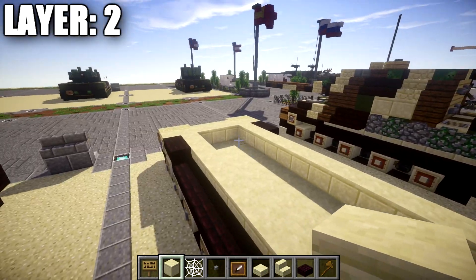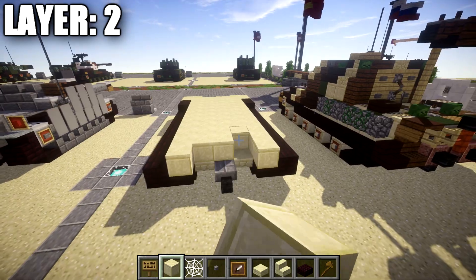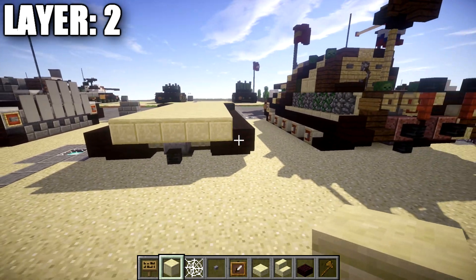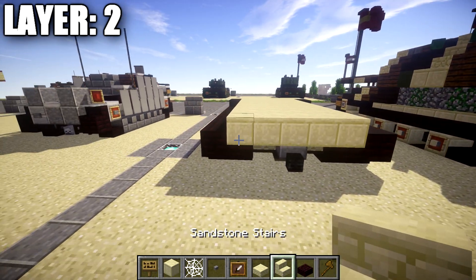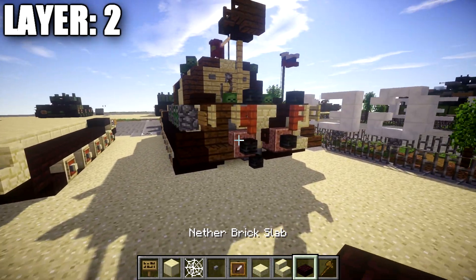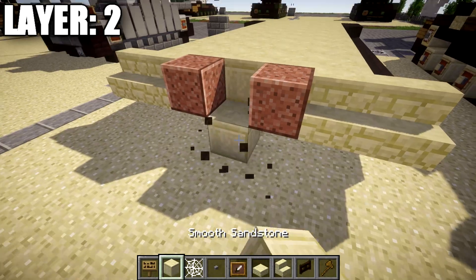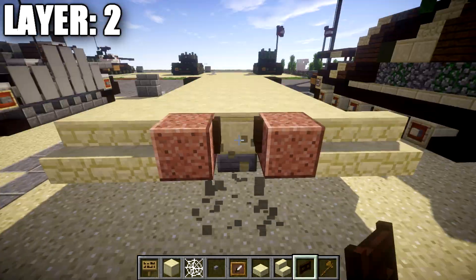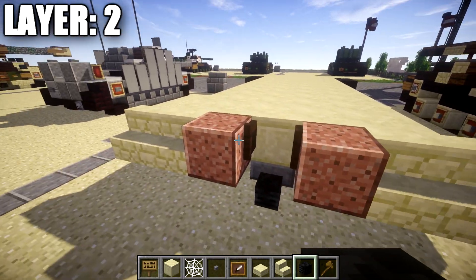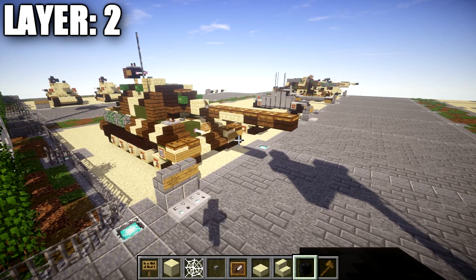You can choose to fill the hull interior completely or leave it open if you want to do an interior. For consistency, we'll fill it in completely. Place a row of five smooth sandstone blocks across the middle. Come off the narrow brick slab and the first smooth sandstone block on both ends and place two sandstone stairs for the back fenders. Then place a polished granite block on both ends with a dark oak wood fence gate in between for the rear detail. Finally, place a wither skeleton skull off the two polished granite blocks to finish layer two.